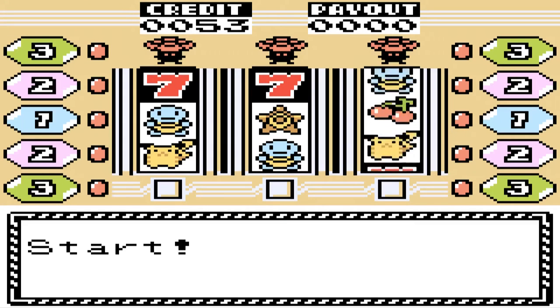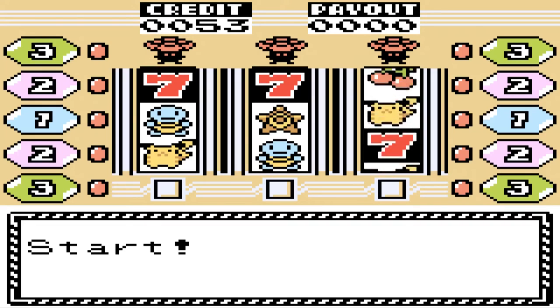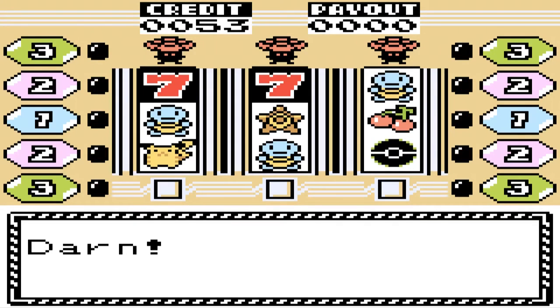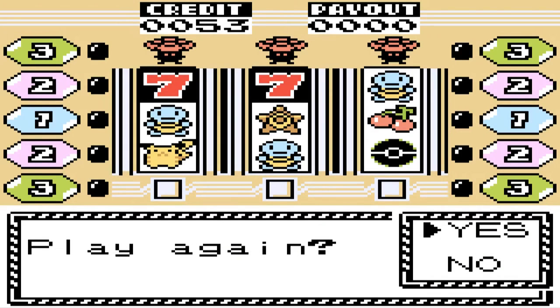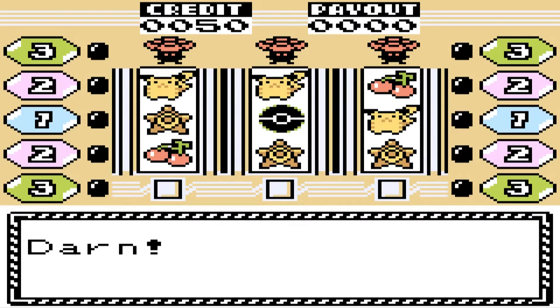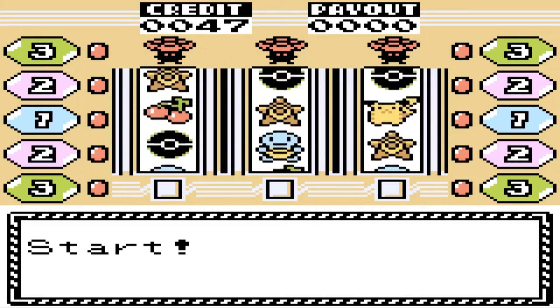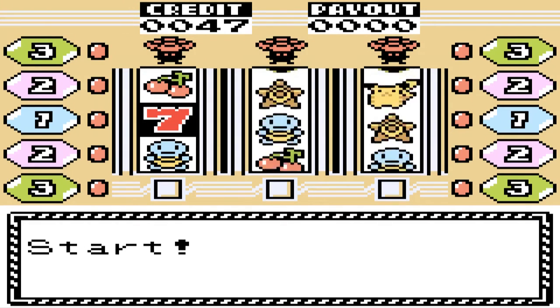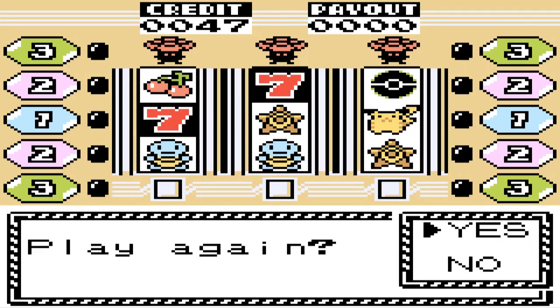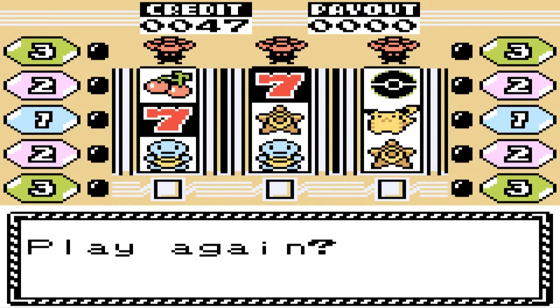Whoa, what? We get sevens! Seven. Seven. Seven. Seven. Seven. Seven! Oh my god! Judging by how Squirtle is on those other two slots, I'm led to believe that the seven was probably the next one or second one after that. That sucks. I only got Pikachus. I really wonder what the other seven was. We're not gonna do this for very long — I'd imagine this isn't very fun to watch. The sevens are nice. They're like black. And black things are nice. Let's get the heck out of here.